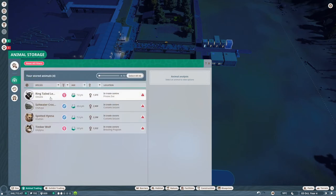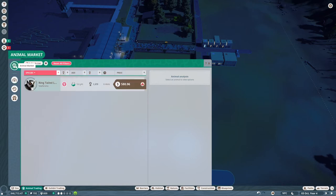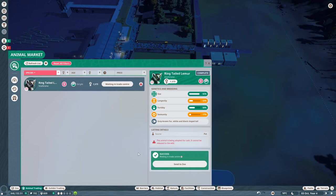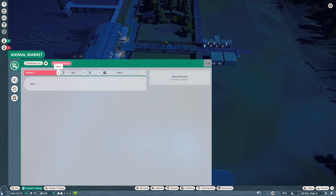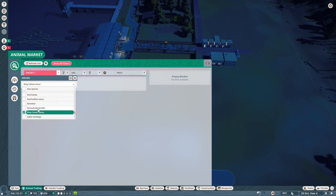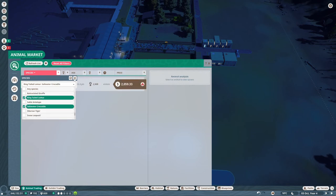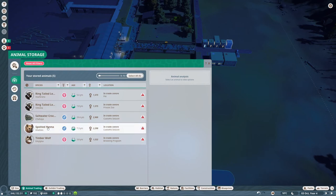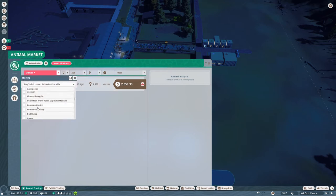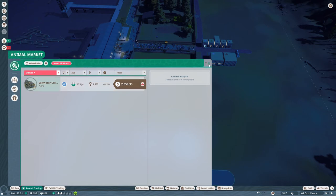For the saltwater croc, we want a female — but there's only another male, so we won't bother with a second. Spotted hyena and timber wolf are also options. Nothing great available right now, so we'll leave that filter on and continue building.